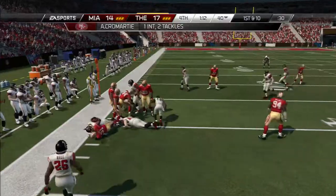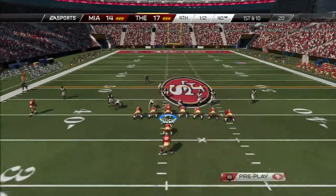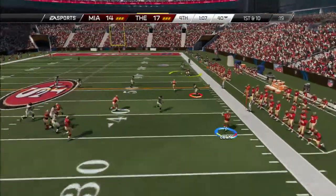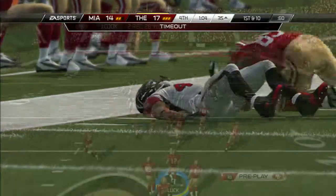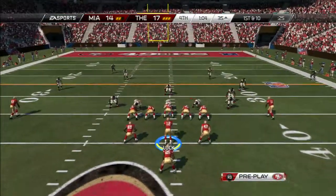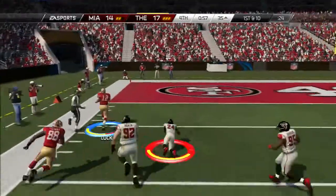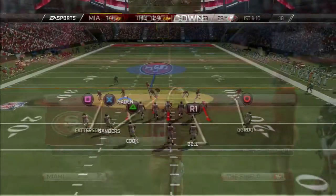A huge turnover by my defense. We come out first and 10 on the 40, looking to put the icing on the cake. I go play action, Luck is looking, and hits his tight end Jared Cook again, who gets away from one defender but is finally brought down at the 35. Cue the music — first and 10. Andrew Luck goes read option, they converge on the ball carrier, he pulls it down and takes it all the way to the house.